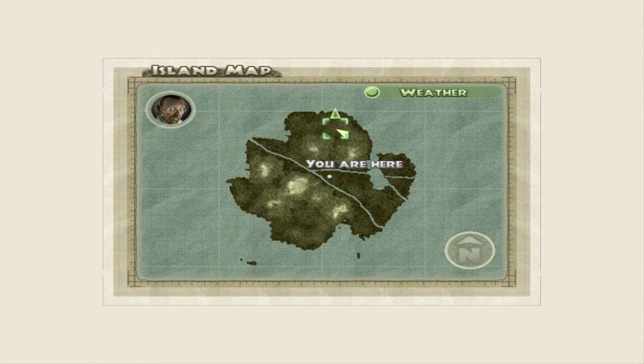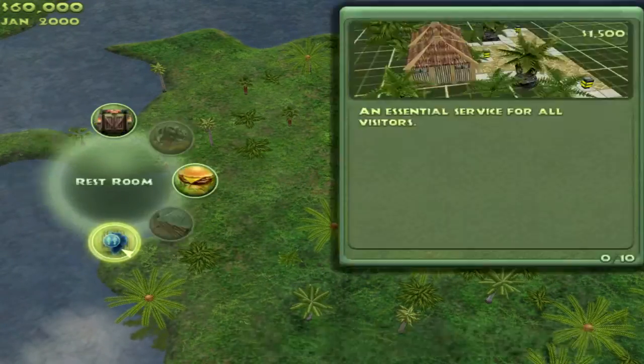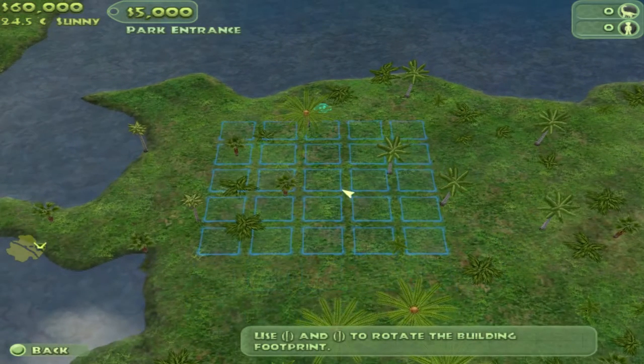Let's check out our map and see what we've got. What I'm thinking is we're going to put our entrance over here, and we're going to build our way this way. I don't think it's going to work perfectly, but whatever, let's do it.